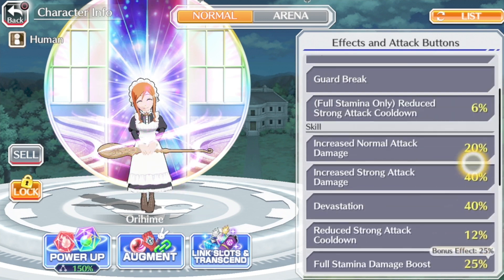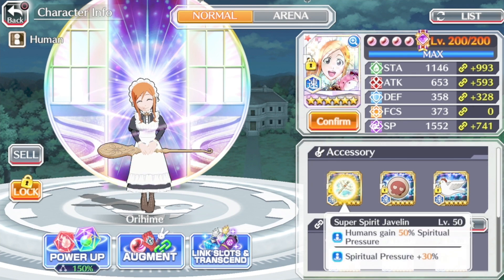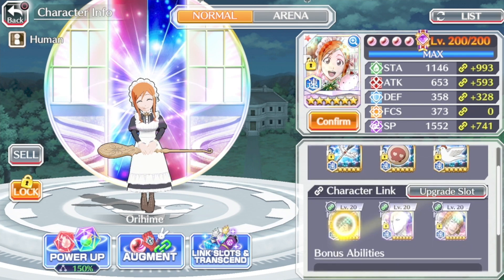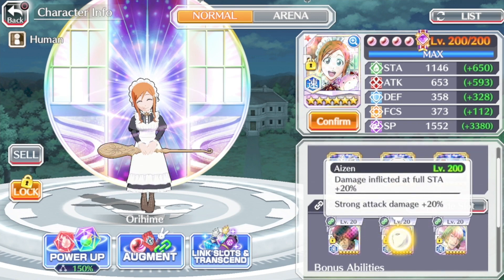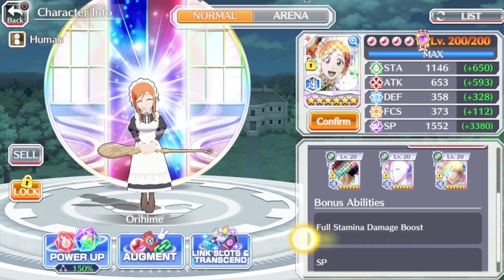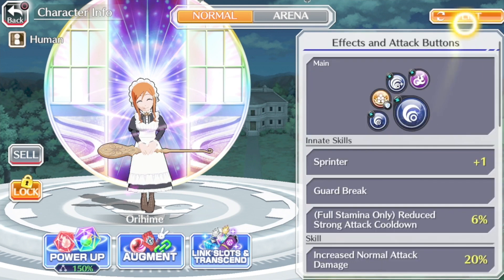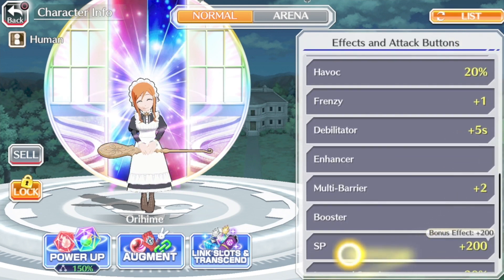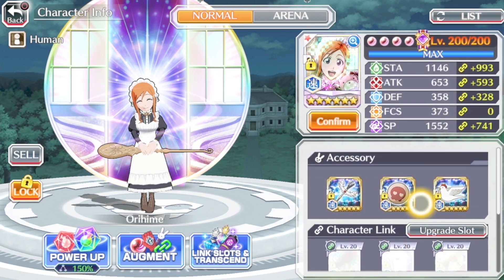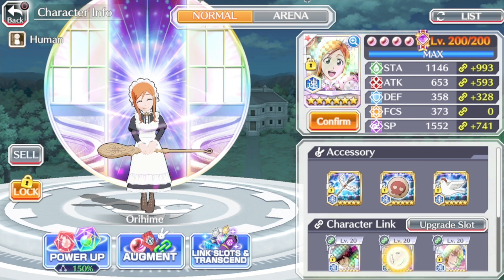So that was a quick overview of the character skills. As for the accessories and links I'm going to be using for the showcase, they're going to be the super spirit javelin, fortification pill, and the great whistle. As for character links, they're going to be Psycho Monk Chad, Psycho Monk Aizen, and also Shinji for the damage boost. And as for the bonus abilities, I gave her force them a damage boost and just that extra 200 SP that you get with the new bonus abilities we recently got.